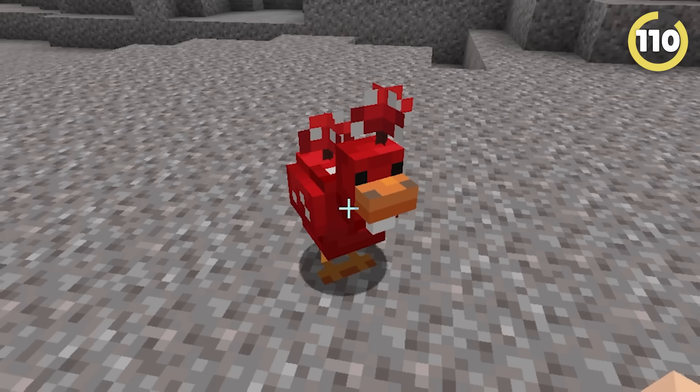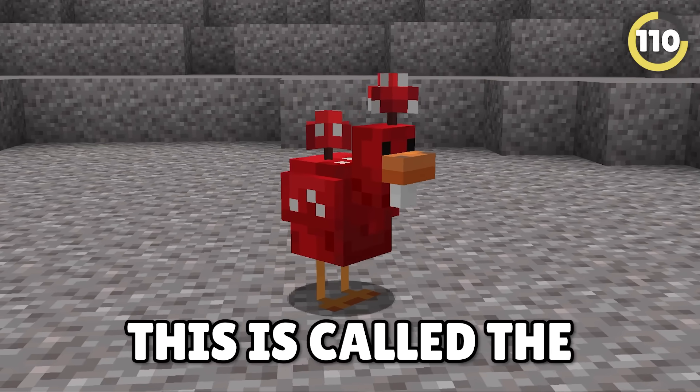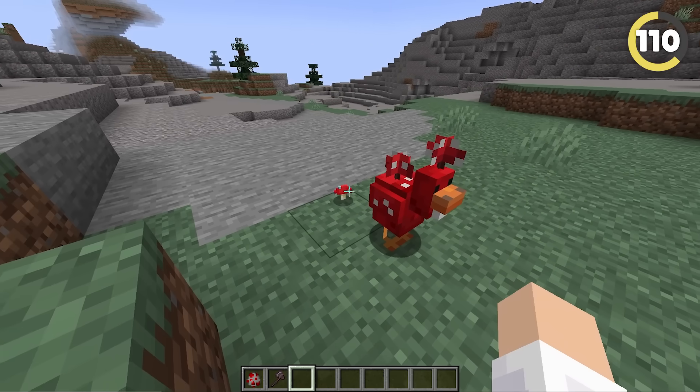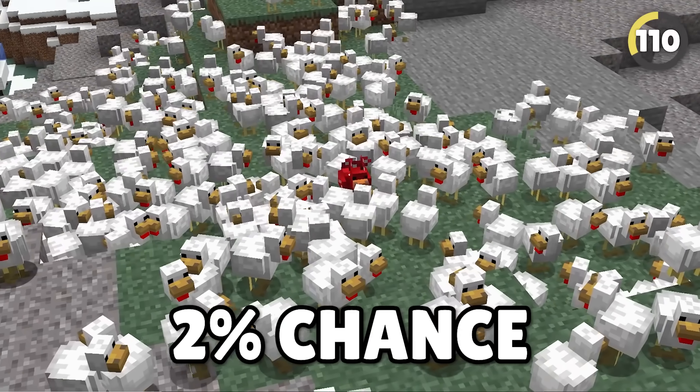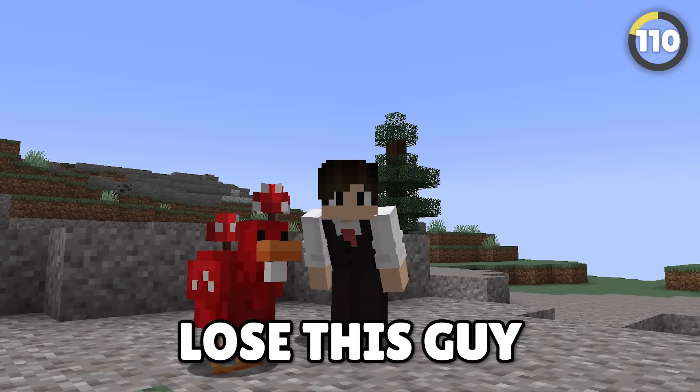Ever see this mob? Because if you have, you're one of the lucky ones. This is called the Cluckroom, and yes, it drops mushrooms. This mob was released exclusively for Minecraft Earth, and with a 2% chance of naturally spawning, you don't want to lose this guy.